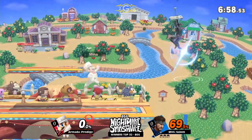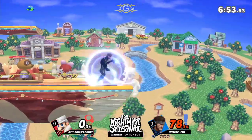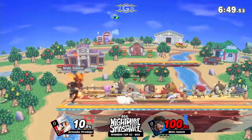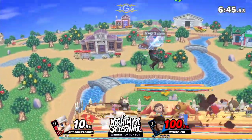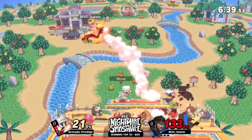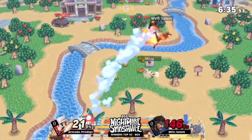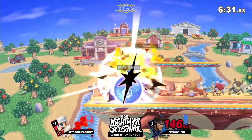Very nice. Not only does down tilt have range, but up tilt too — range and kill power. Prodigy kind of fishing for a second, didn't really lose anything off of it. Trying to apply this ledge trap, but Snake making his way to the middle platform. That's when you have to get all the damage you can on Snake — when he's in disadvantage.